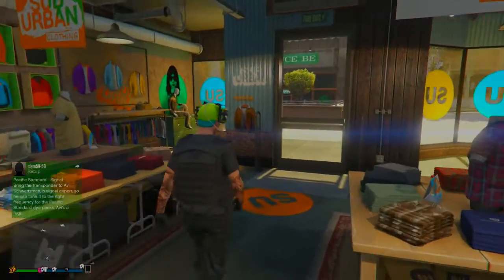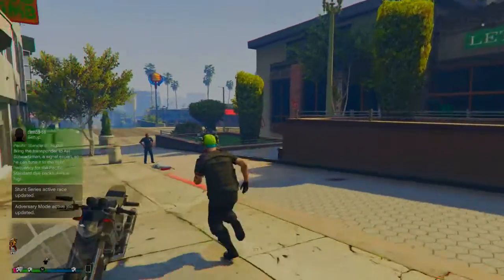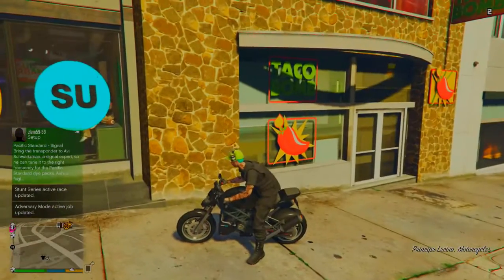When you pick the hat that you want, make sure that you have auto bike helmet on. Once you've done that, go outside and go to your motorbike, then wait until your character puts on the helmet.